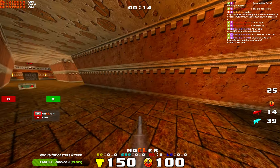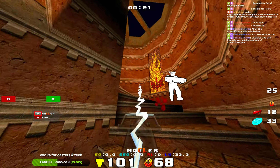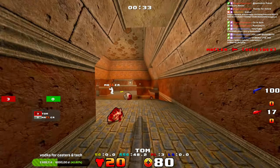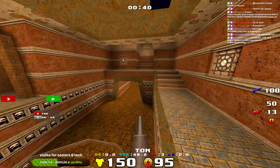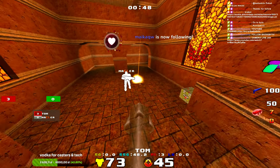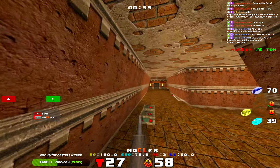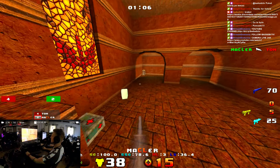We can see Tom with the red armor. He got that sneaky attack on Makler, very very good. He's going to try to take LG — he was too strong. Tom has the frag and opted to go for yellow armor instead of red. I think it was a good choice because red would be contested by Makler pretty heavily. Beautiful prediction grenades and there you go — two to four, still for Tom.